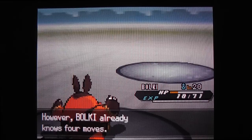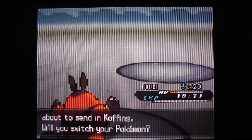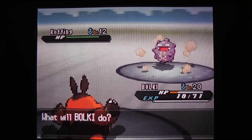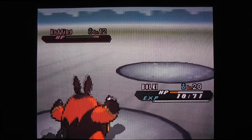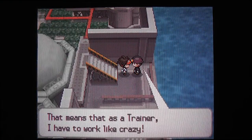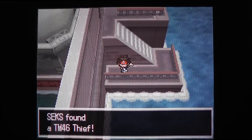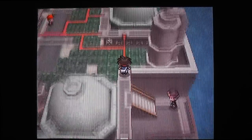Pignite is level 20 now and is trying to learn Sludge. I am NOT going to teach Sludge because one, it's not STAB, and Sludge itself is just a very weak attack. Even though it can poison your enemies, it's really not that worthy of an attack, so I'm basically gonna stay with the moves I have so far. We're facing a Cofagrigus level 12 - going for Flame Charge for the win. It's STAB and I think Blaze ability is activated.